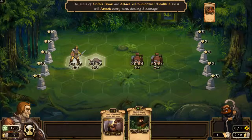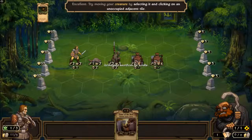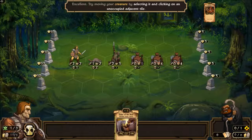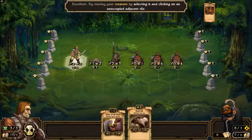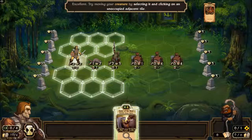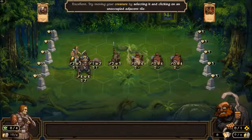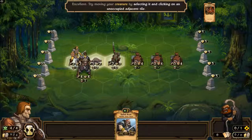Let's sacrifice another one of these. So now my Beast Rider will attack, and then Kinfolk Brave will attack. If he just plays these useless contraptions all game, it's going to get old real quick. Let's sacrifice the Beast Rat and play the Sister of the Bear. When the AI is set on easy for these tutorials, it's really set on easy.